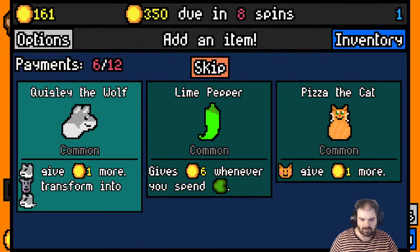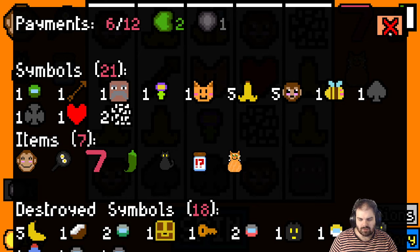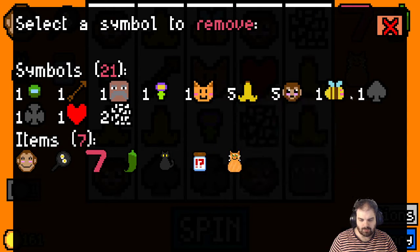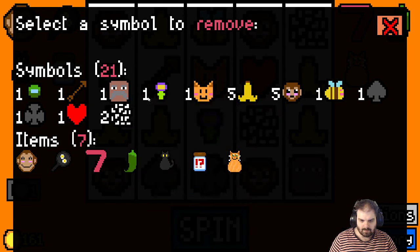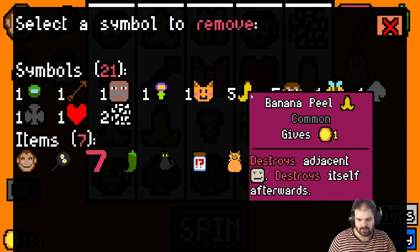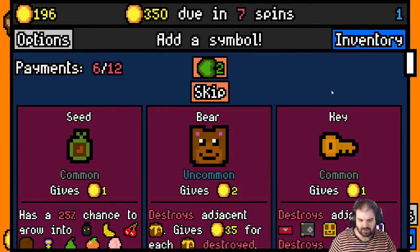Gooligan, reroll capsule — let's take the reroll capsule. Pizza the cat — maybe we need to go all in on cats, because I've got two things above cats now. We have 21 items right now. What do I remove here? I want to keep the bounty hunter because it gives 20 gold for each thief. Let's give a little banana peel. Let's try and find a thief — I want to find a thief.